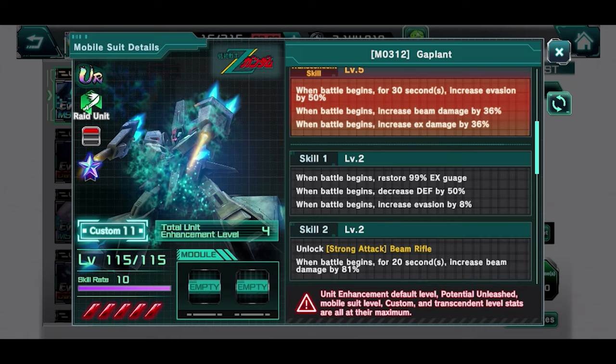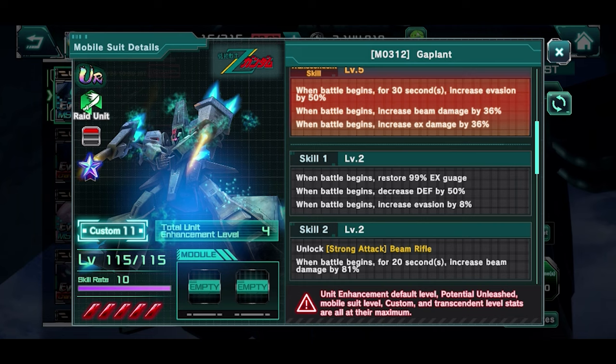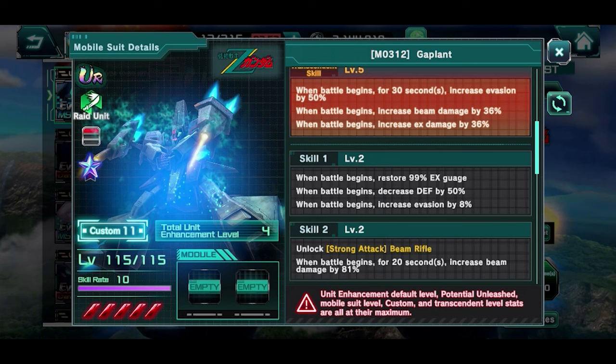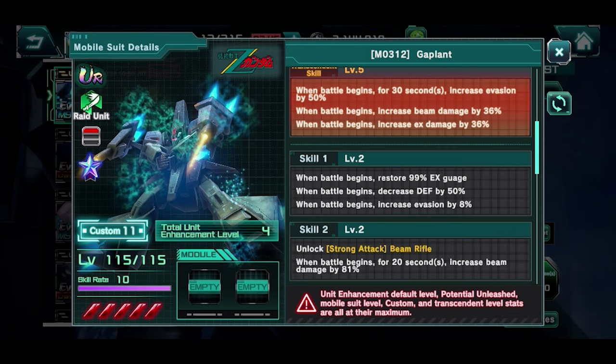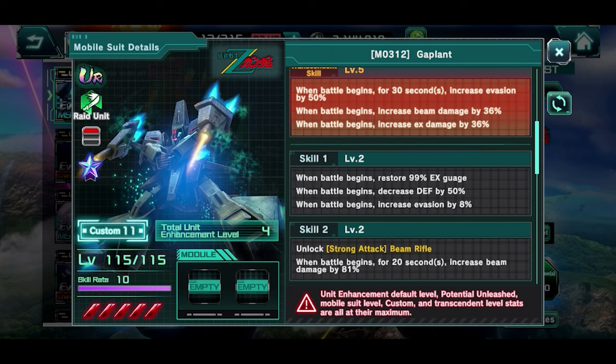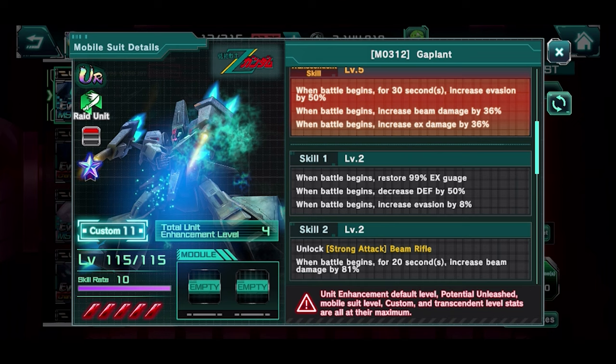Skill 2 is alright — for 20 seconds you do get 81. You might think you can use this unit in long-form content, but keep in mind you only have that 81 for those 20 seconds. After that, calculate the loss in damage compared to a unit with a permanent damage boost. This unit is clearly made for arena, and clearly not one you'd want to go for otherwise.